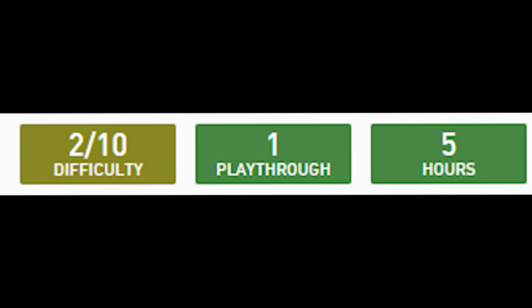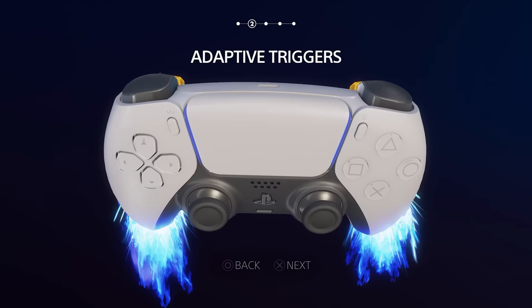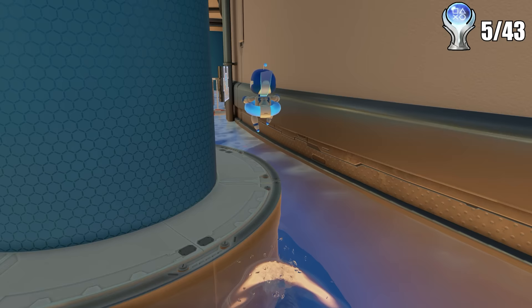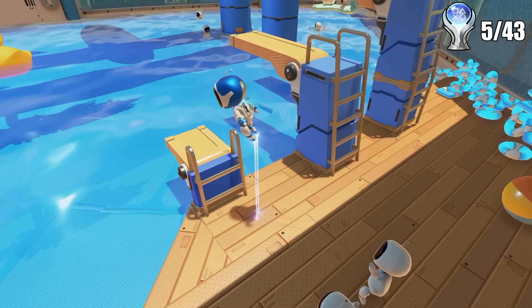Astro's Playroom is a free game added to your library when you get a PS5, and it is in fact one of the easiest Platinums out there. The game is kind of like a tutorial or introduction to the features of the DualSense PS5 controller, and it has a lot of fun things in it. I had played it a tiny bit before when I first got my PS5, so I already had 5 trophies to start off. The Platinum is sort of non-existent in difficulty, and the only real objective you need to do is find every single puzzle piece and artifact across all the different islands or areas in the game.